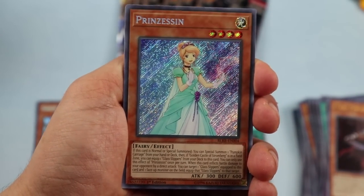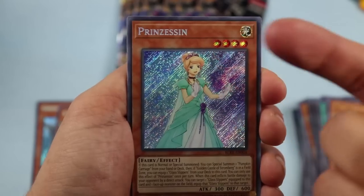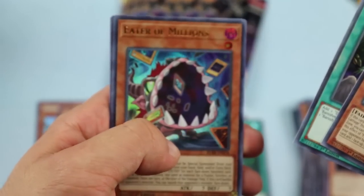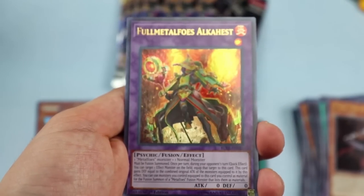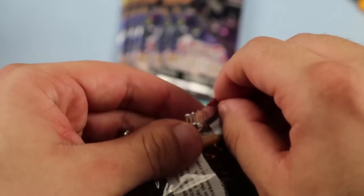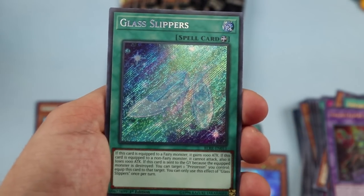Prinzessin — funny story: they didn't want to use 'Princess' because they were trying to dodge a potential Disney lawsuit, similar to how Magic did with spells and magic cards. In Europe this card is actually called Princess, which is really funny. Banishment of the Dark Lords, Eater of Millions, Cyber Dragon — another billionth reprint as an ultra rare. Metaphys Alkai Switch — lots of somewhat irrelevant cards reprinted, but they did a good job sprinkling in real chase cards.